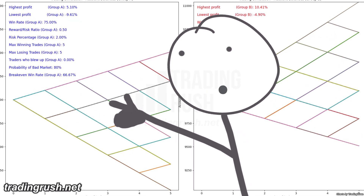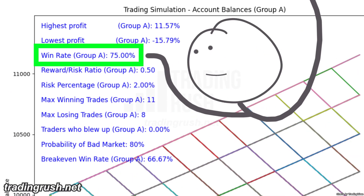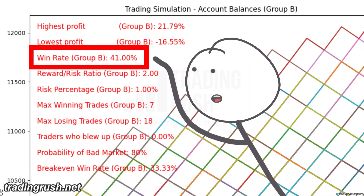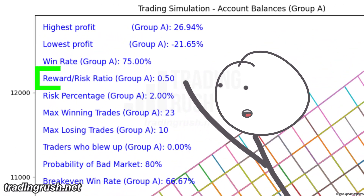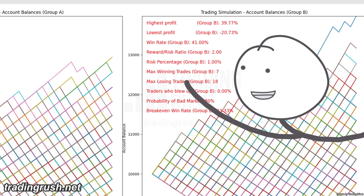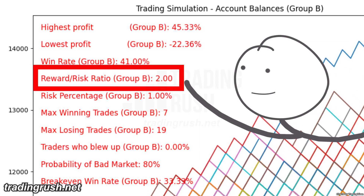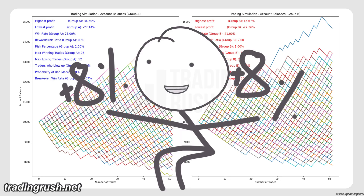My trading bots are divided into two groups. 1,000 bots will take 1,000 trades with a 75% win rate. Another 1,000 will take trades with a 41% win rate. The high win rate group is using a 0.5 to 1 reward risk ratio. The low win rate group is using a 2 to 1 reward risk ratio. With these ratios, both groups have around an 8% edge.